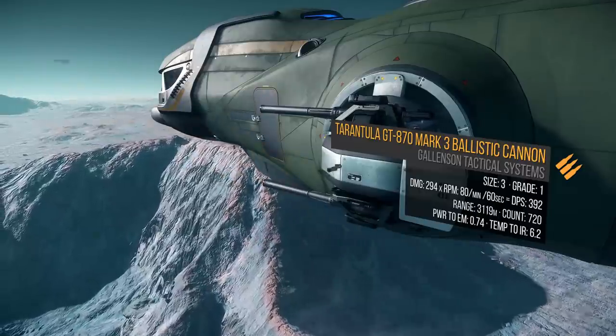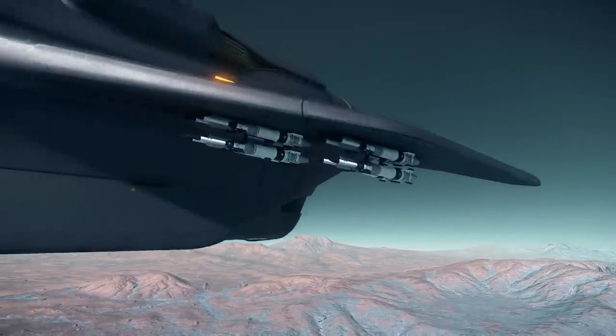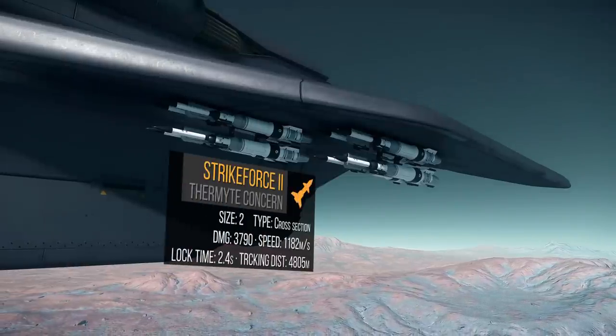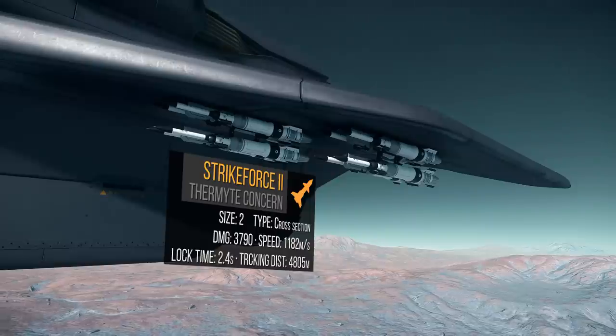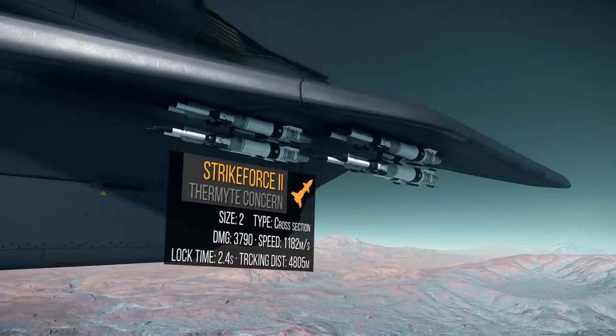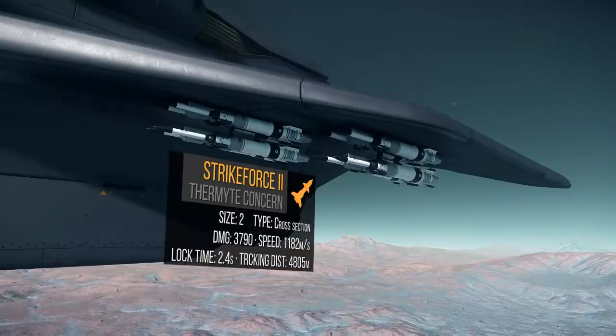If you prefer energy weapons, Attritions or CF series laser repeaters will work well. For missiles, each wing comes with an MSD-423 rack and an MSD-322 rack holding 2 Arrestor 3s — this is actually a bug, since a size 3 rack shouldn't hold more than one size 3 missile. This hardpoint can actually hold a size 4 rack. I'm swapping each out for a size 4 MSD-442 rack with 4 Strikeforce 2s. Strikeforce 2s are size 2, cross-section, do almost 3,800 damage, have a 2.4-second lock time and a 3,800-meter lock range. Adding Rattler 2s would also be a great option. If you are looking to take down large ships, you may want to stick with size 3 missiles.